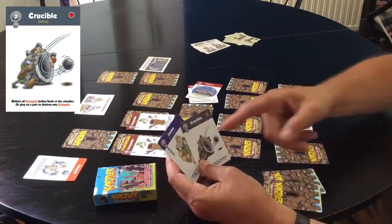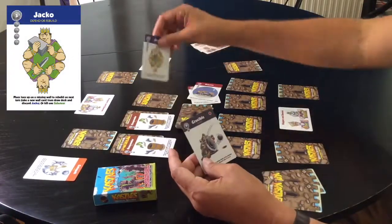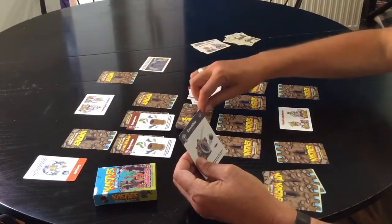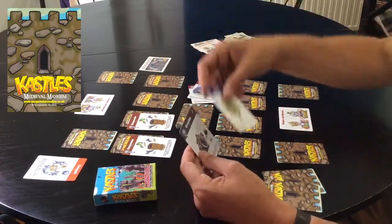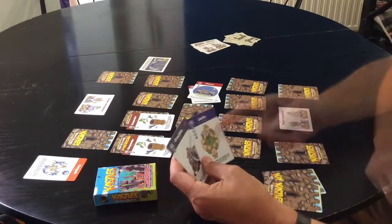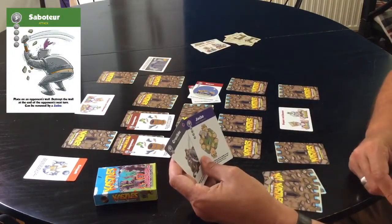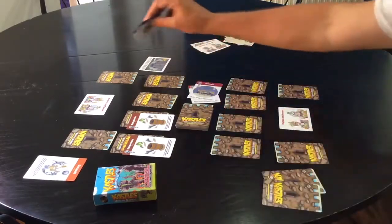That leaves them with a Jacko and a crucible. A crucible is for reflecting shots — just read the bottom of the cards, it's really easy. Jackos are for rebuilding walls — if you've got a hole in your wall you put your Jacko in there and at the end of your next go that wall is replenished; the Jacko goes on the discard pile and you take another wall card. A Jacko can also kill saboteurs if there's one on the wall.